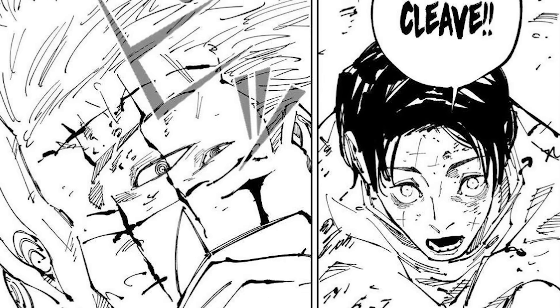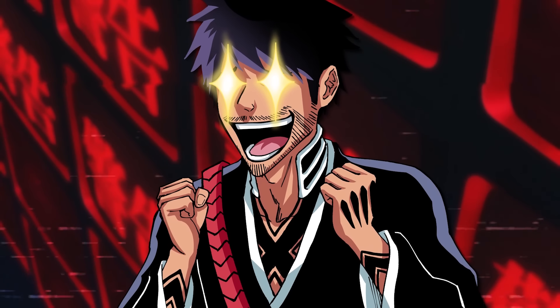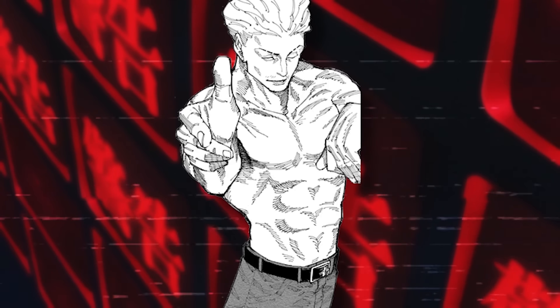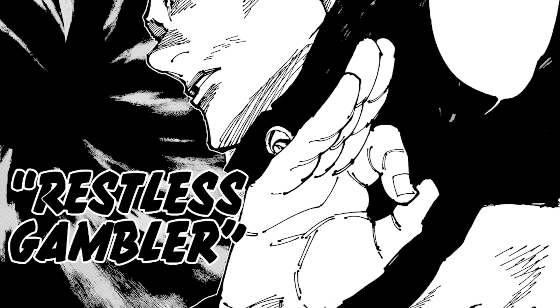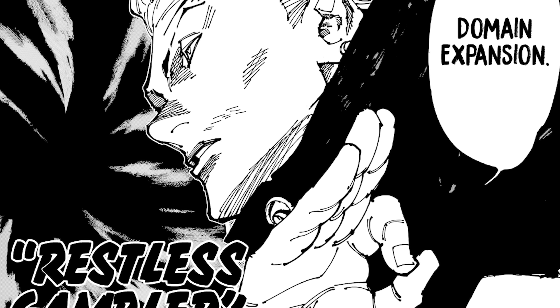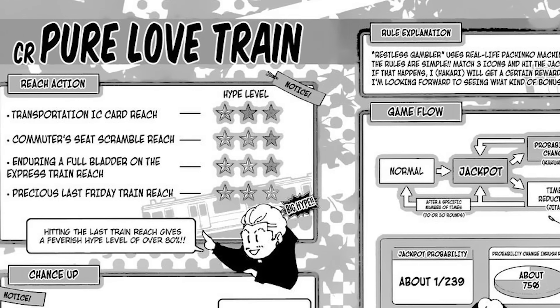Yuta eventually used a sword with Sukuna's own Cleave technique against him, which was honestly so hype-inducing to behold. We're almost at the end now with Idol Death Gamble, which belongs to Kinji Hakari. It's a non-lethal domain expansion which makes its first appearance within chapter 182 of the manga.